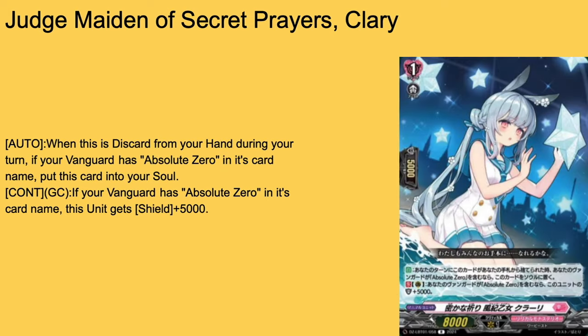Then we have Judge Maiden of Secret Prairie's Clary, grade 1 boost 5k shield and 8k base. Auto discard from your hand during your turn — if your vanguard's Absolute Zero, send it to soul. This version of the deck doesn't use up that much soul, but if you play a lot of the discard cards — like the ones that activate via discard from ride decks such as Valshpun — you'll have some soul. Clary going to soul is pretty solid and can trigger at any point. Continuous guard: if vanguard's Absolute Zero, plus 5k shield. When you're on grade 1, she's a 10k shield, which prevents early game rush. 3-of or 4-of.